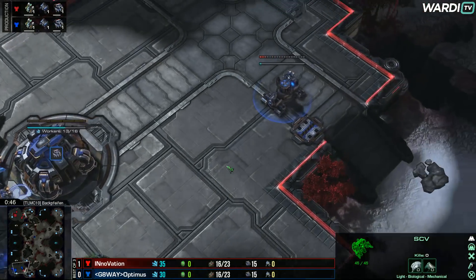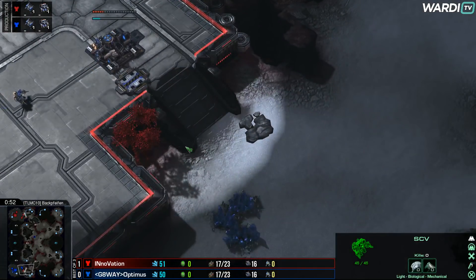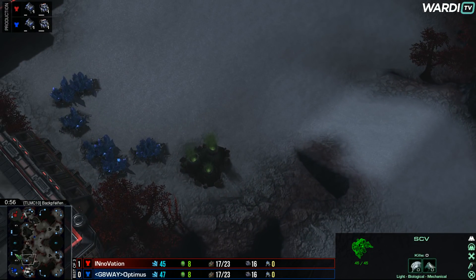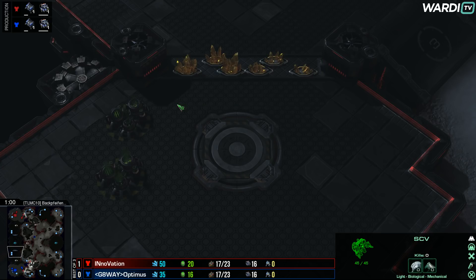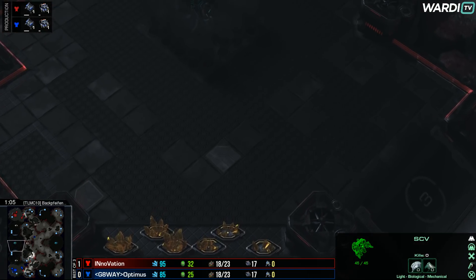Getting ready to roll — a barracks on the way down from both players. Backwater Station is one of the new map categories because you do have a fairly normal natural, and it moves out to a bit of a weirder third. You might notice there's a bit of a weird natural as well — down this ramp you can have a gold base, but I imagine no one will take this in the TVT.